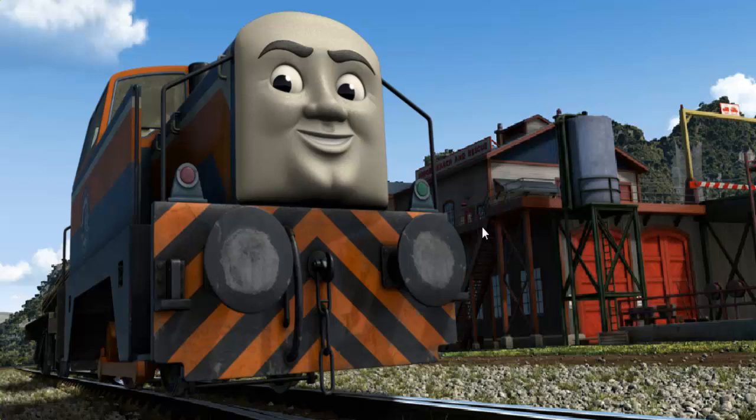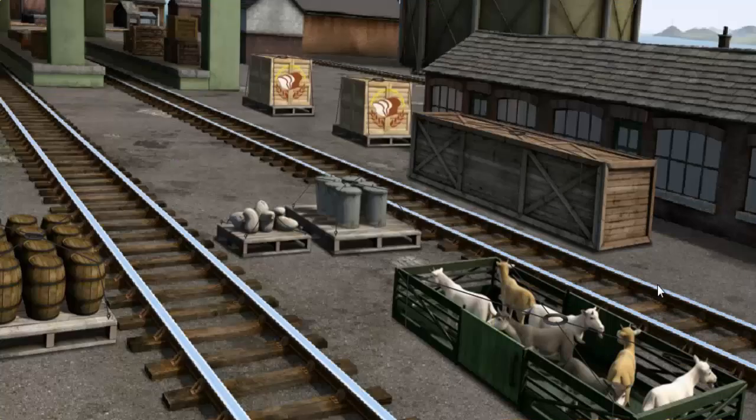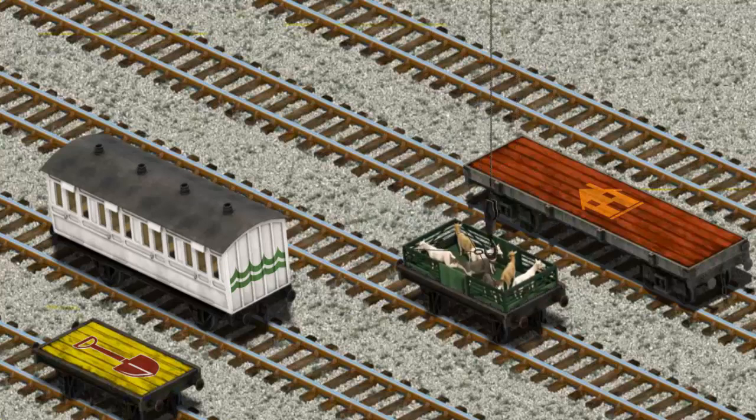Den arrived proudly at the Sodor Search and Rescue Center. With your help, he was a really useful engine. It's a busy day at Brendam Docks. Thomas and his friends have many deliveries to make. Salty must deliver the goats to Farmer McCall's farm. Help Cranky find the goats. That's it! Let's lift and load. Now the cargo must be loaded. Help Cranky find the black flatbed with a purple number 5. You found it!